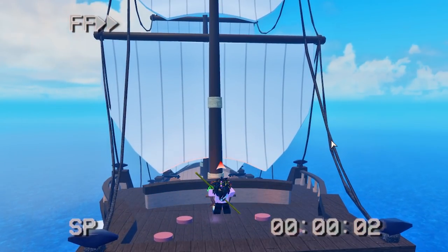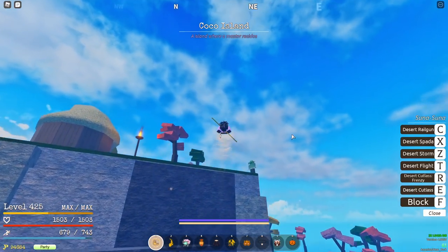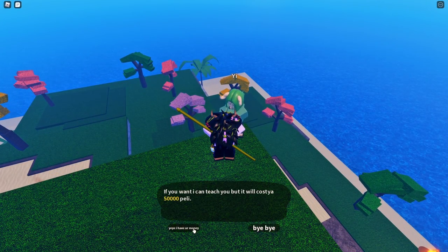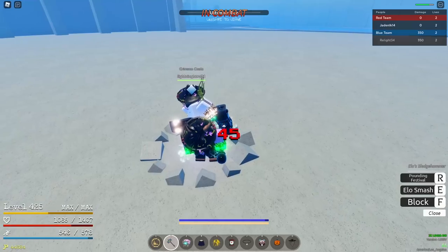Now that I had Electro, the last thing I needed was Geppo for Electro, and I needed a build. So we went to Coco Town. We're about to learn Geppo for our Electro fighting style — he wants 50k Peli, and now we've got Geppo for Electro.